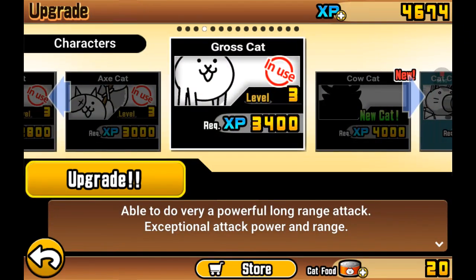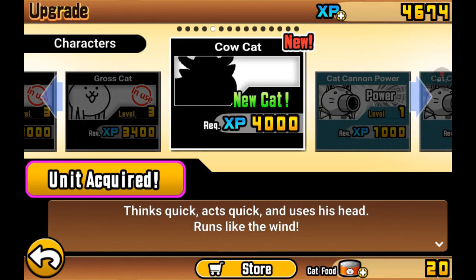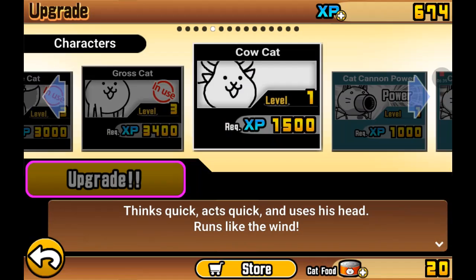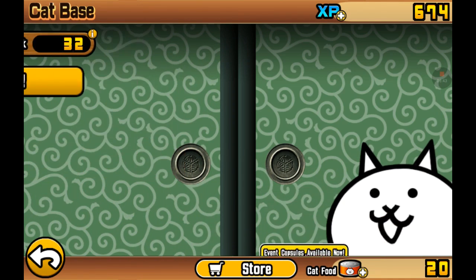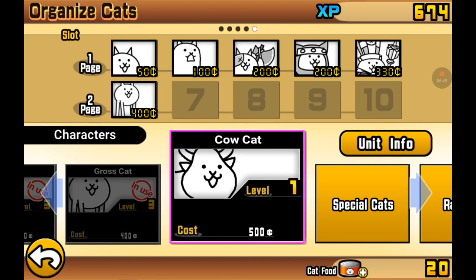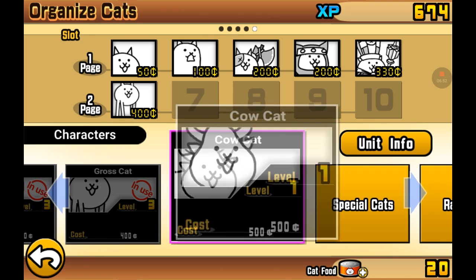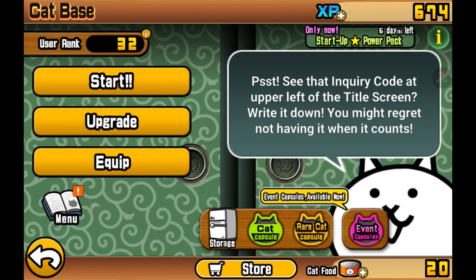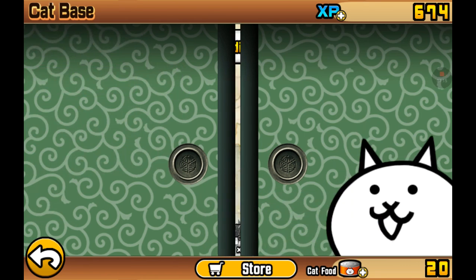I already have a good enough team as it is. It's the Cow Cat — I have enough for the Cow Cat. I just bought a Cow Cat now and I'm actually going to put that guy in our army. He costs 500 — that guy's pretty expensive. We were not able to afford him in battle. I don't know how we're going to be able to use him.